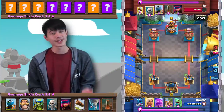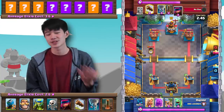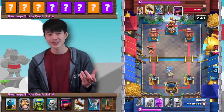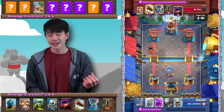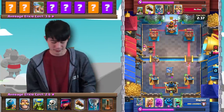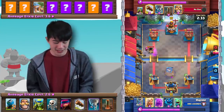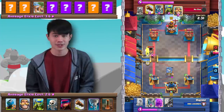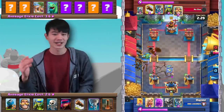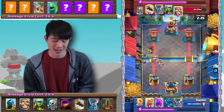This next match is against Elixir Golem Barb Hut. This specific variation of Mortar Cycle is very difficult because the only air counters we have can be very easily taken out by Tornados, Baby Dragons, and similar cards. In addition, we don't have a big spell unlike Classic Mortar Cycle, so we can't just Rocket out the Baby Dragons if the opponent starts stacking up a massive push.